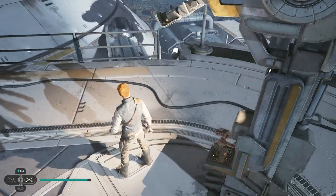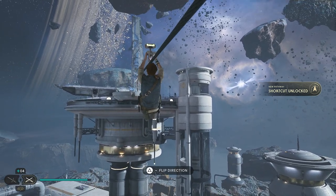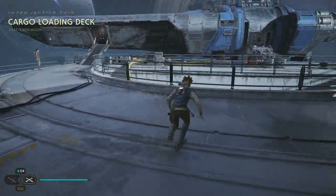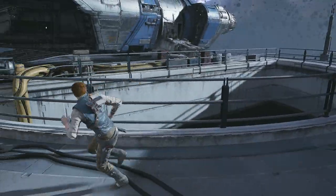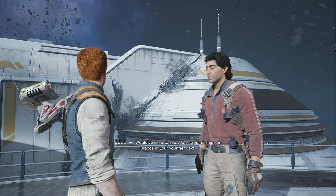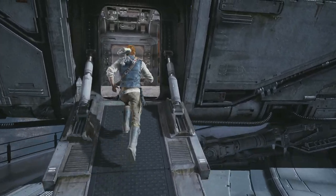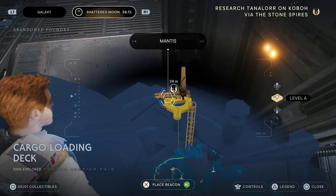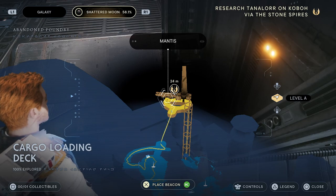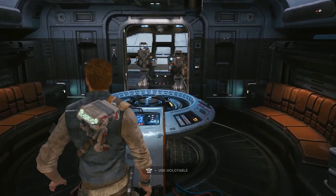I think this is the one that we saw. Oh, it's the Mantis. I need to get some more points into the Cross Guard. I need to get some more abilities for it first, but I think it could be useful. So we need to come here — we'll head over there.